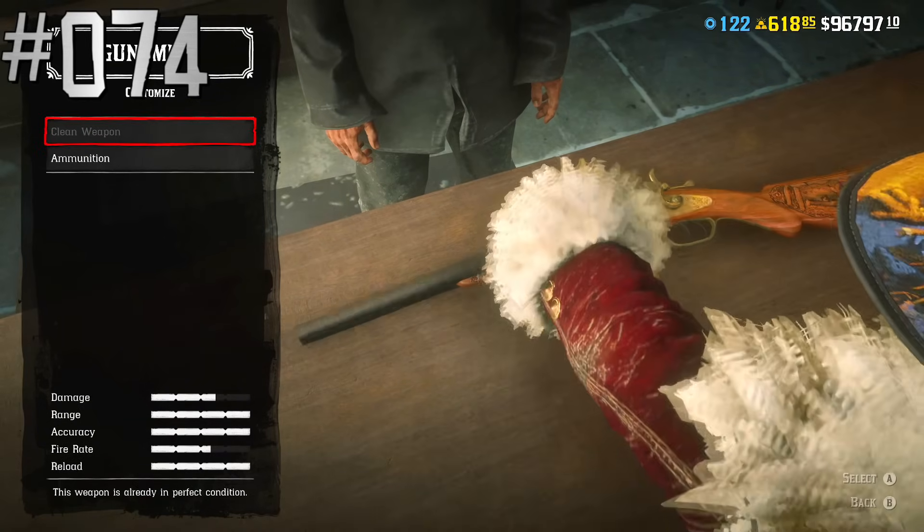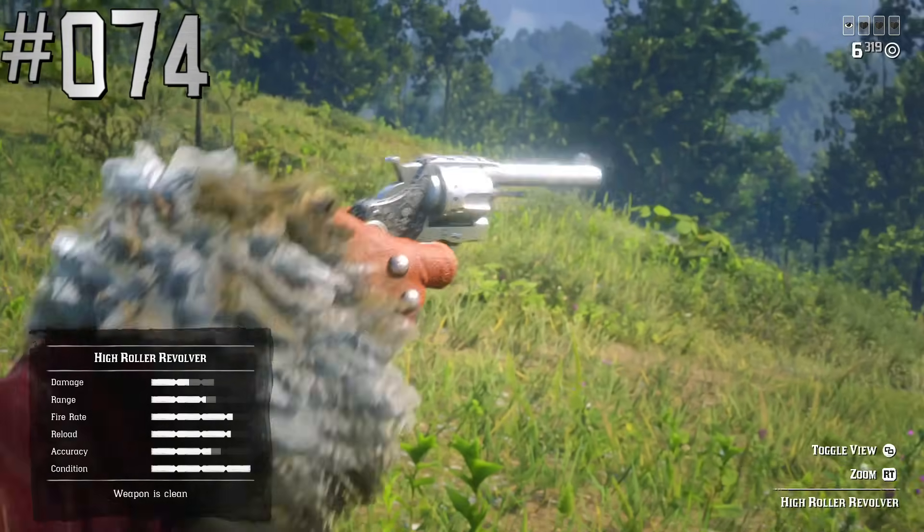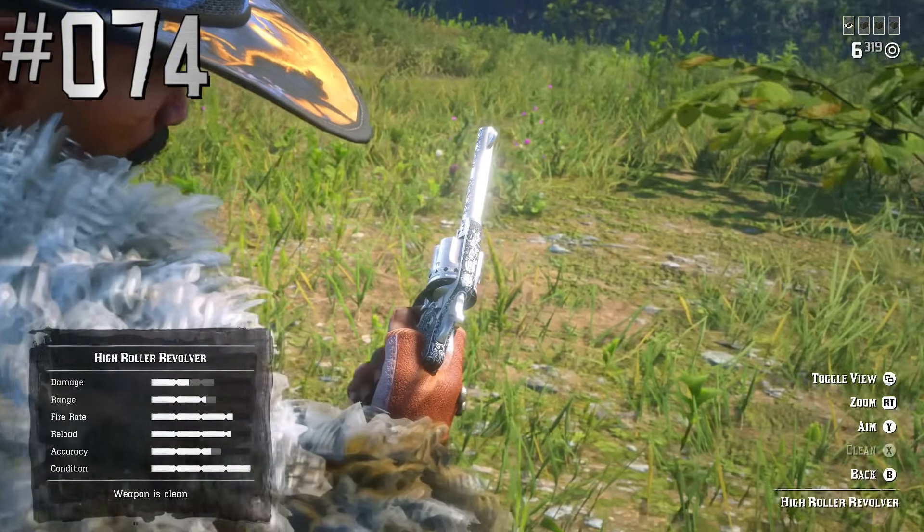The Rare Shotgun is basically a double-barreled shotgun with another skin, just like the High Roller Revolver is basically a skin of a double-action revolver.